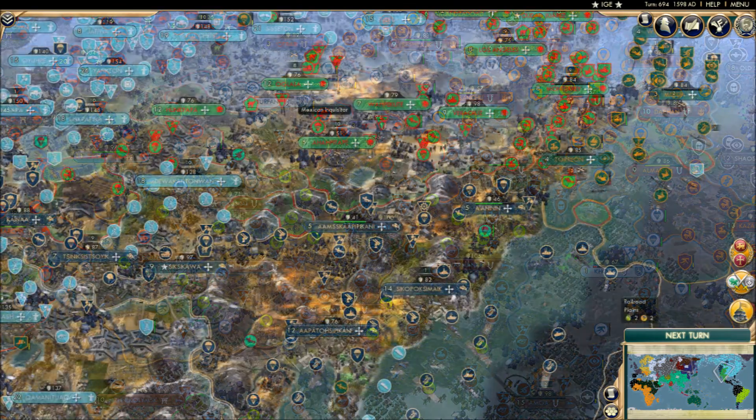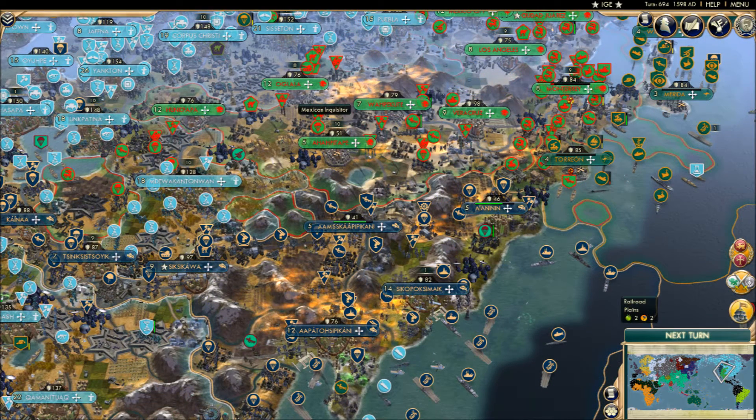The North American clusterfuck. Mexico and Blackfoot's border is strange. The Rocky Mountains block any meaningful unit push, but are apparently short enough to launch nukes over, leaving all of the border towns in a state — much like real life, albeit with a different country on one side. Similarly, the two combatants have to be careful that their nukes don't clip any of the Inuit's units.